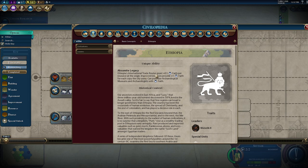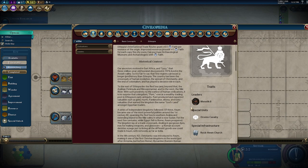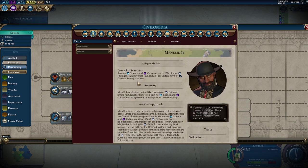Looking at Ethiopia's abilities: international trade routes grant 0.5 faith per resource at the origin city, and improved bonus and luxury resources provide plus one faith for each copy the city owns. You can also purchase archaeology museums and archaeologists with faith — that's interesting.